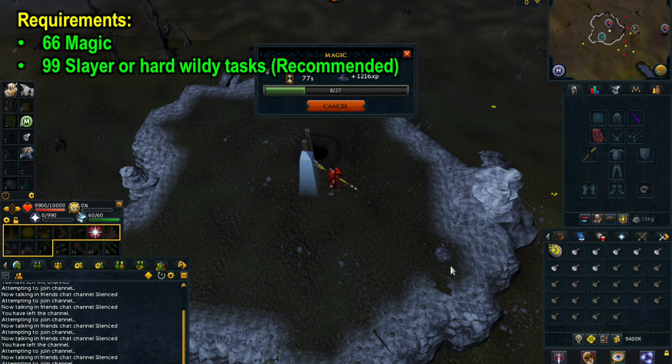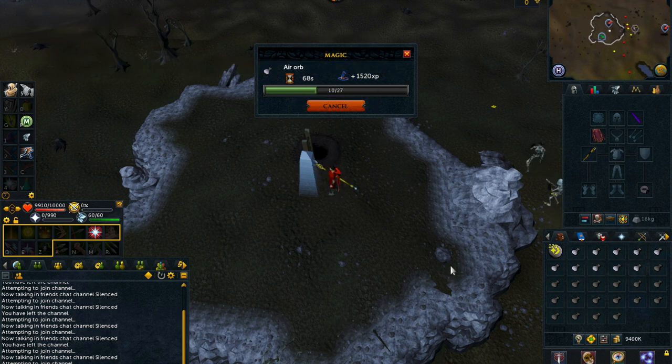Another way you could do this is with the Slayer skill cape. If you have 99 Slayer you can teleport to Vanica using the Slayer skill cape which will make this around 50 seconds faster as well. In order to do this method you will want to buy unpowered orbs and cosmic runes. You can make around 700 to 800 orbs per hour and you will use 3 cosmic runes per unpowered orb.